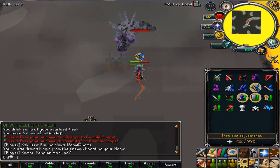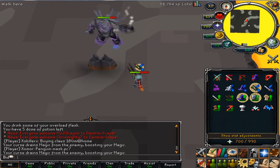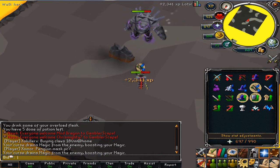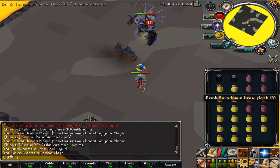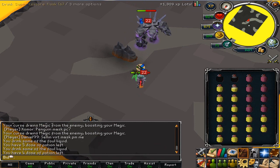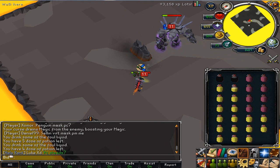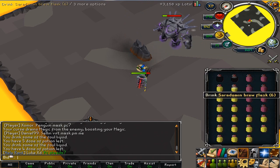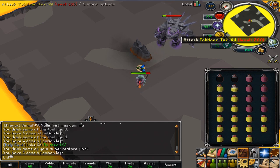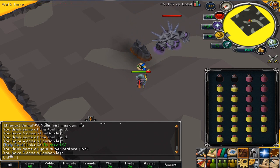Now we're going to this guy. You want to pray range. Don't get too close because he will melee you. Just pray range. There you go — you killed him.